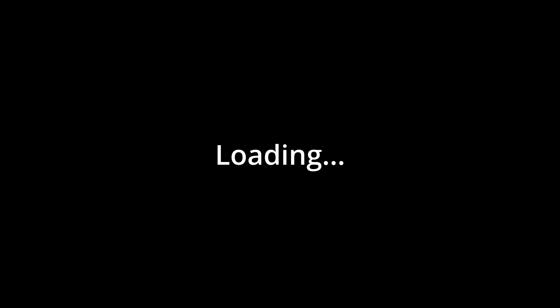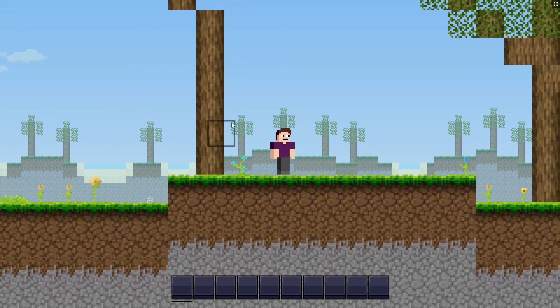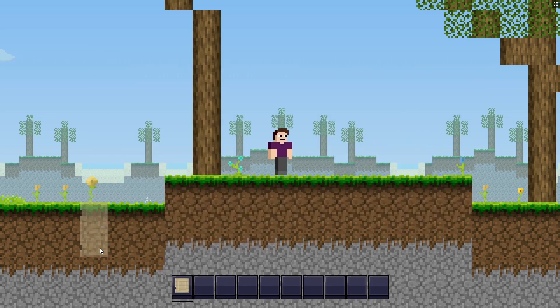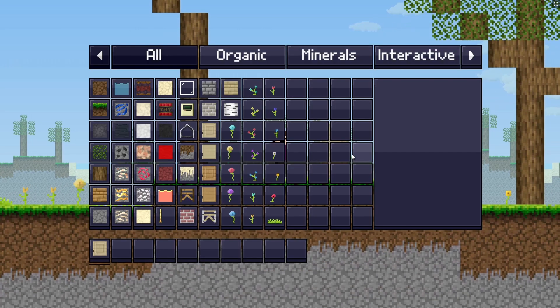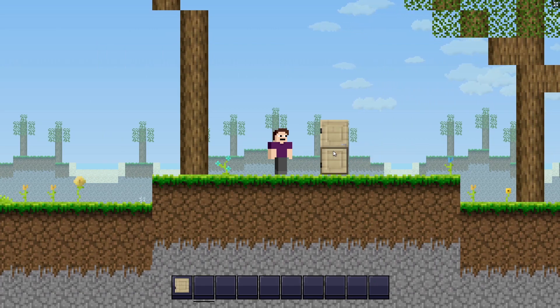After loading into your world, you're going to want to press E to open the inventory. Then, pick one of your favorite doors. I like all of them, because I'm the one who made them. Let's place this one down by pressing left click on the ground, and then after that, move your cursor over the door and press E.